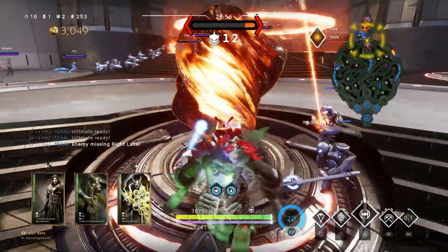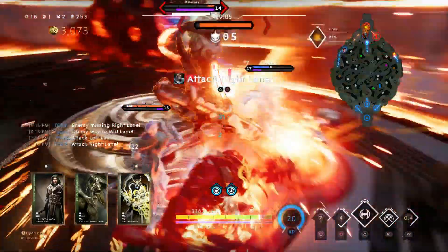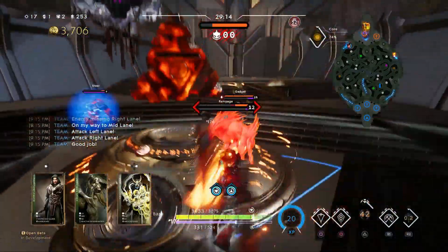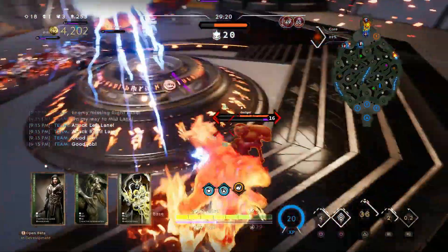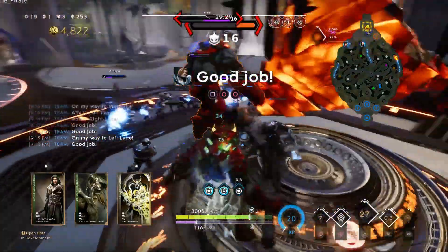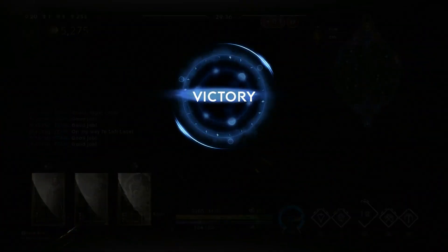All in all, I prefer the Unbroken build over the Godmother build. One convenient thing about Godmother, though, is you never have to go back to base — you can stay in lane, continue putting points on, and constantly upgrade your card. It's a little easier and lazier, but staying in lane for that extended period of time can make a huge difference. I can't honestly say which one is the better tank — Godmother has tons of health, but you can withstand a lot more punishment with the Unbroken build.